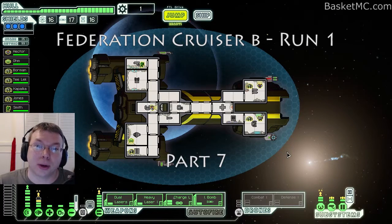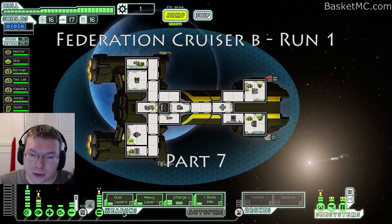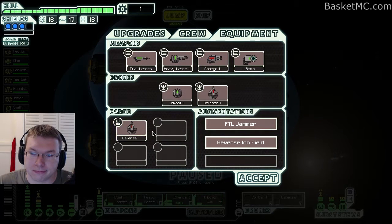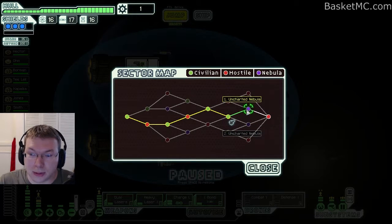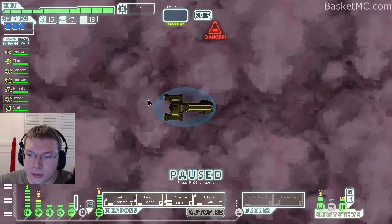Hey everybody, Basket here. Welcome to Faster Than Light. Today we're continuing our Federation B Cruiser run. We're doing pretty good, got a lot of upgrades. I forgot when I was at the store to sell the extra defense drone. Oh well, we'll sell it somewhere else. We're heading into the nebula and we have a choice between two nebula paths.